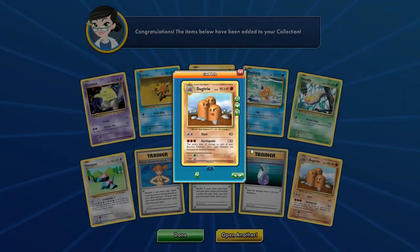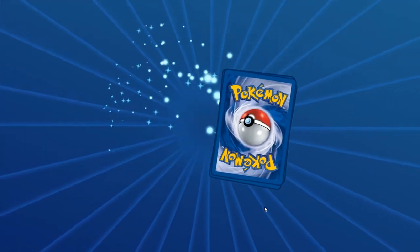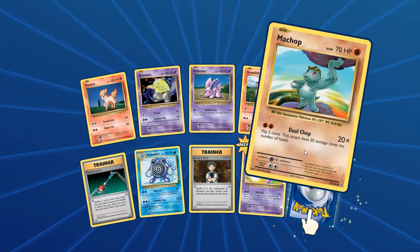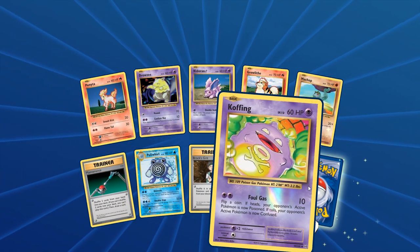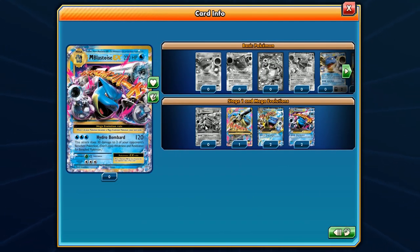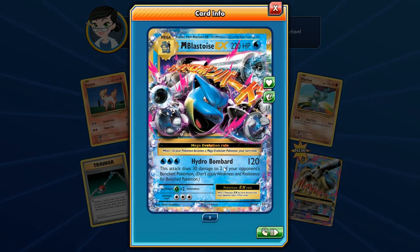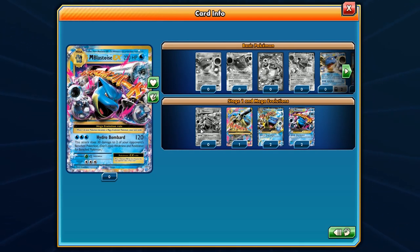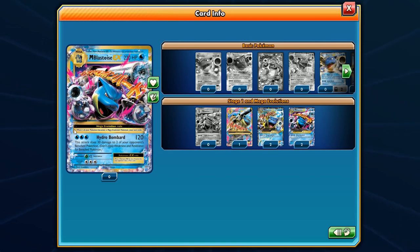Next pack: Drowzee, Staryu, Electabuzz, Magicarp, Porygon — so many Dugtrios, my goodness, we have six of them. Pack after that: Drowzee, Nidoran, Growlithe, Machamp — we got a Polywrath, Koffing, Brock's Grit, Maintenance, and then — oh! We got Mega Blastoise! 220 HP. Hydro Bombard — and this is the full art version of the Mega Blastoise. This one is coming from the XY Base Set. Interesting — the artwork looks basically the same as the Evolutions one.